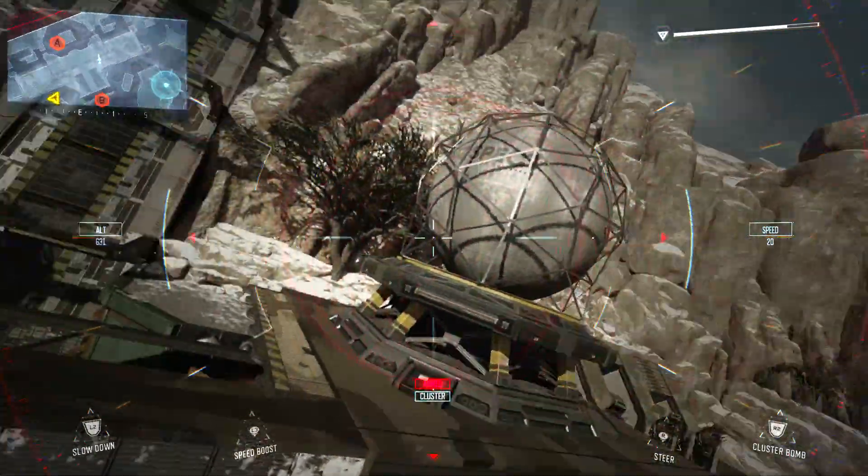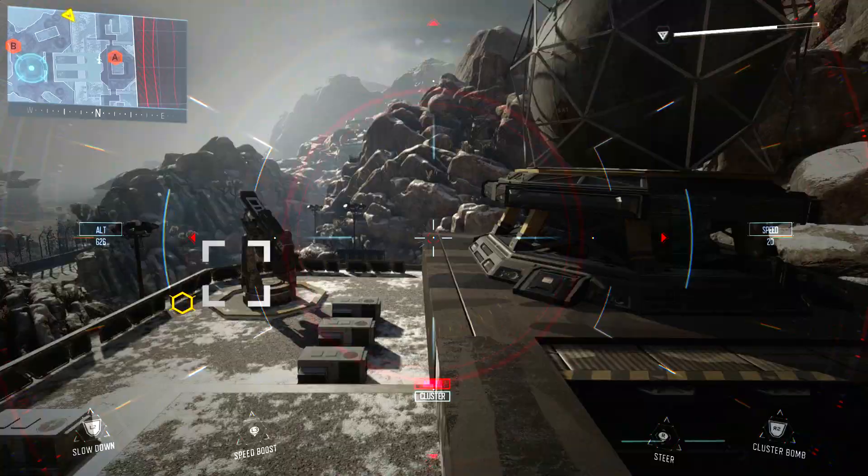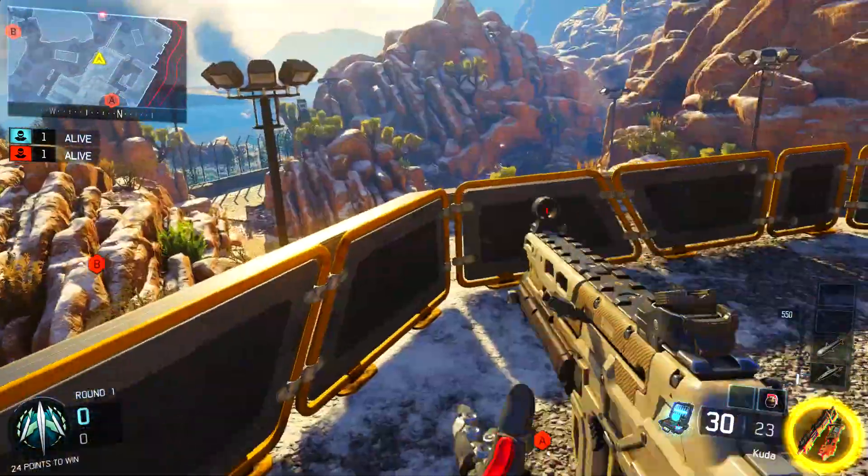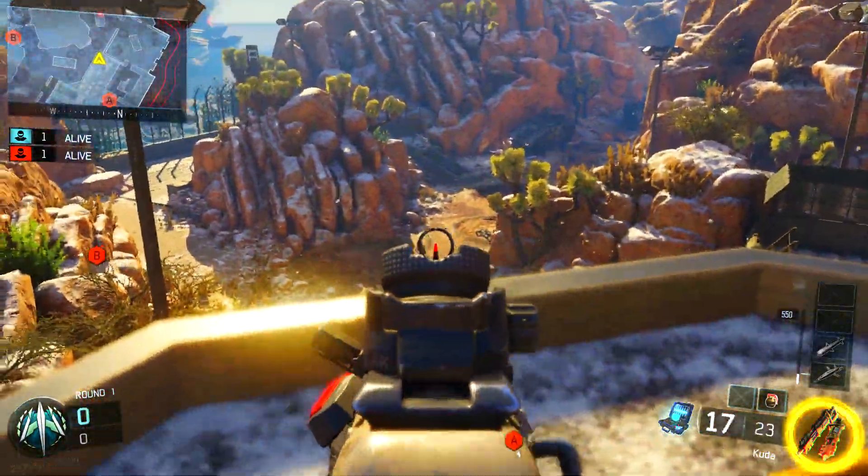Control the dart to the location where you want to go and it will automatically cut out. As soon as it cuts out and your screen goes blue, hold square or X, and boom — you will spawn where the dart got destroyed.